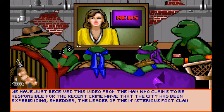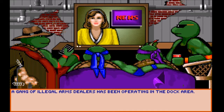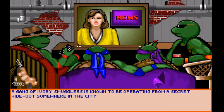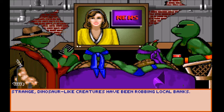April — everyone's hanging out. Michelangelo's noshing on some snacks. Shredder is going to take over the city in 48 hours. Dinosaur-like creatures have been robbing local banks — okay, so that's the Triceratons. Arms dealers have been operating in the dock area. Low rent tenements have mysteriously burned down. Gang of ivory smugglers. Mysterious caller informed city officials that the Mouser robots would undermine the... So I guess Baxter's in this. I wonder which version of Baxter, actually.